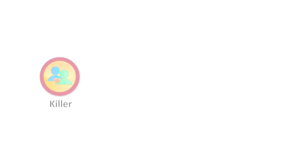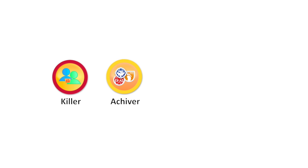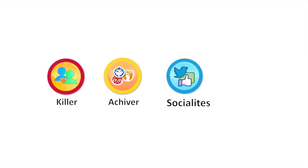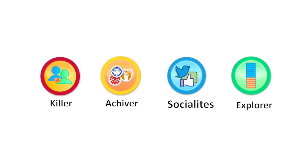You might have heard about Bartle's four player types. You have the killer, who focuses on winning, rank, and direct peer-to-peer competition. Then there is the achiever, who is focused on attaining status or achieving preset goals quickly and completely. Then you have the socialite, who focuses on socializing and the drive to develop a network of friends and contacts. And then there is the explorer, who focuses on exploring and the drive to discover the unknown.